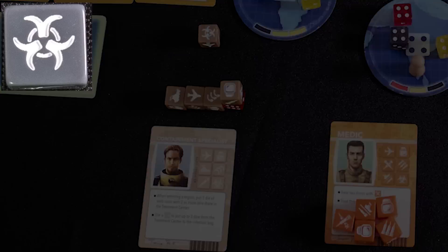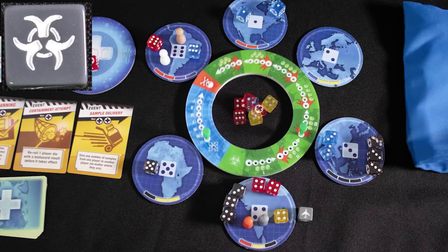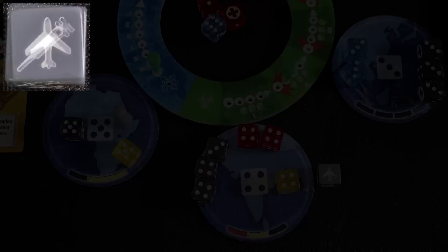For each biohazard rolled, advance the infection track one space. If that causes the marker to enter an epidemic space, pull a number of dice shown from the infection bag, as well as any dice in the treatment area in the middle of the table. Roll them and place them on the regions on the board.